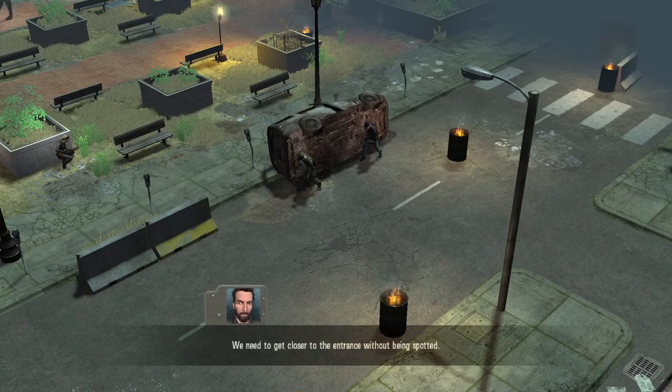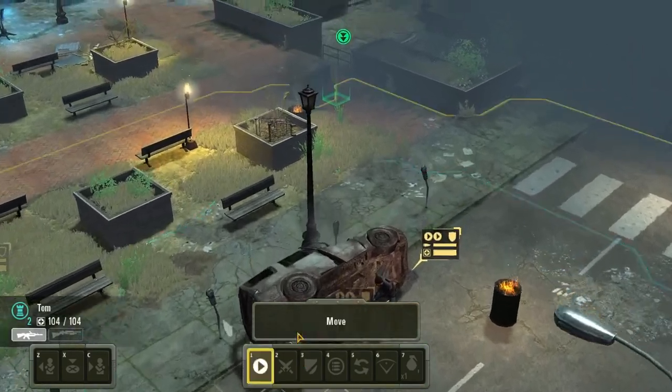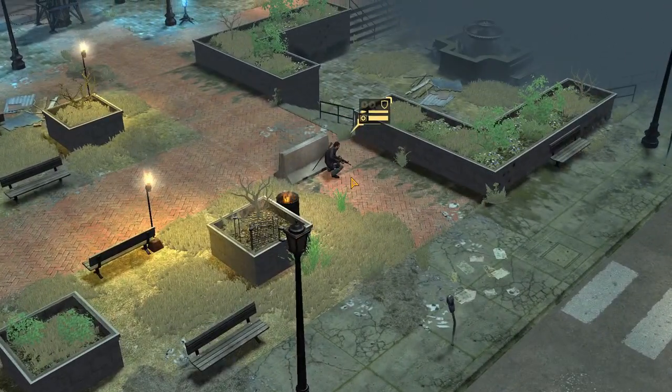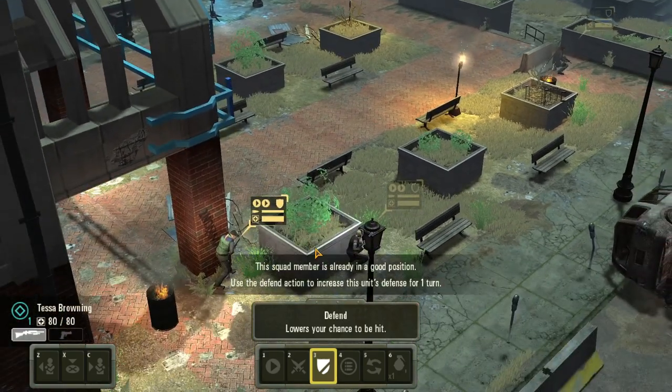We need to get closer to the entrance without being spotted. Move your squad to a better advantage point - apparently that's a better advantage point, I have no idea. This squad is already in a good position. You use the defense action to increase its defense for one turn.